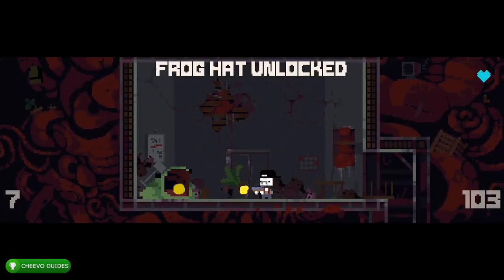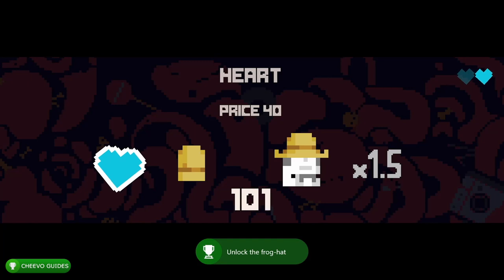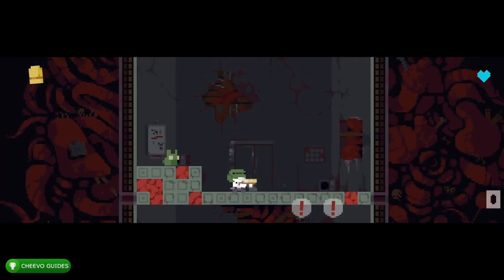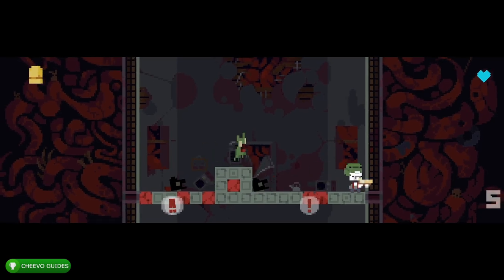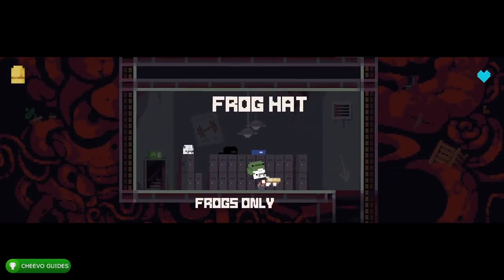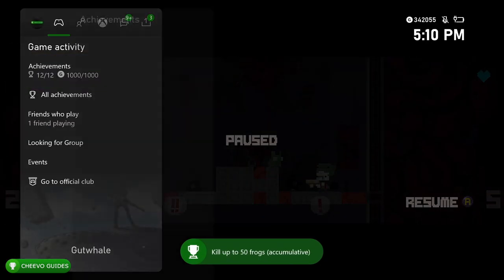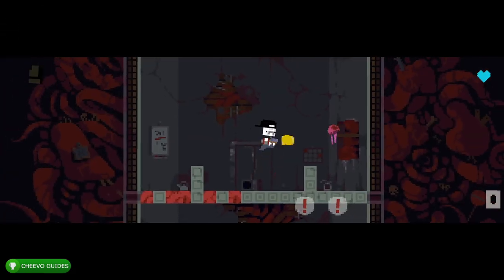Keep playing the game until you've shot enough bullets into the frog's mouth to unlock the frog hat. Once you put on the frog hat, it turns all enemies in the game into frogs, making it much easier to kill 50 frogs. Without the frog hat, you don't see frog enemies until the third level. The kill-50-frogs achievement is accumulative, so you don't need to do it in one run. As you can see, I got my full 1000G.